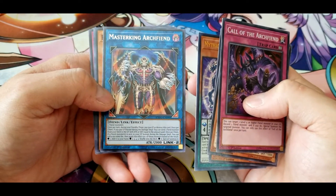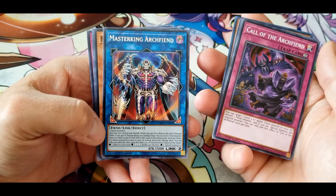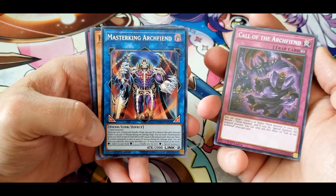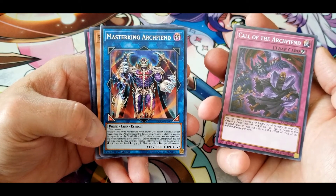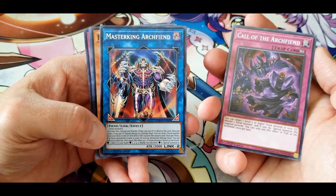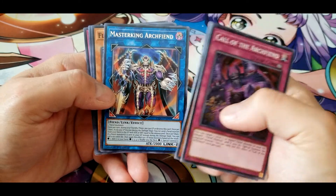Master King Archfiend: once per turn during your standby phase, pay 500 life points or destroy this card. Once per chain, if you pay life points — except during the damage step — you can send one fiend monster from your deck to the graveyard with attack or defense equal to the amount paid. Once per chain, if a fiend monster is sent to the graveyard, you can roll a six-sided die: on a one, add it to your hand; two through five, shuffle into the deck; on a six, special summon it.